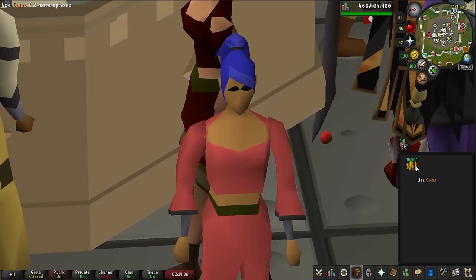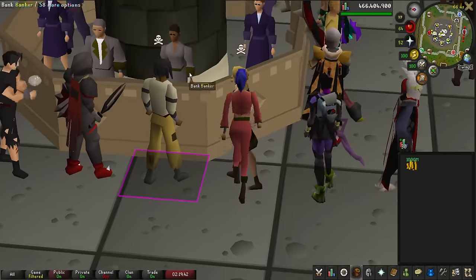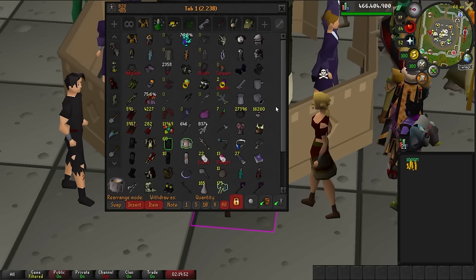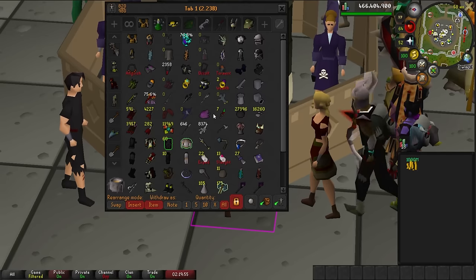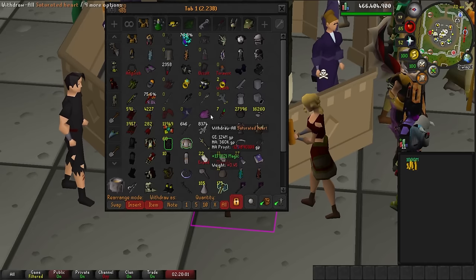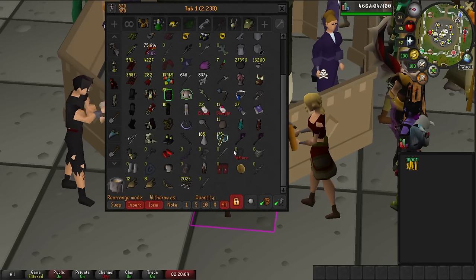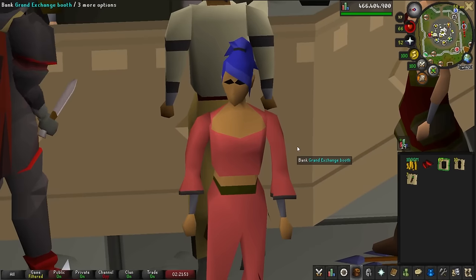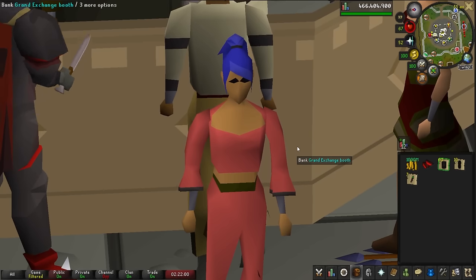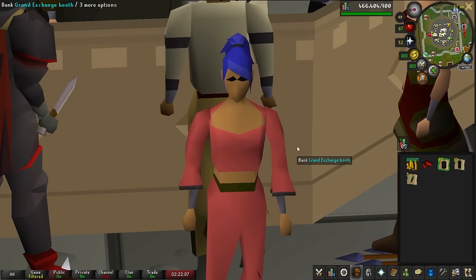Everything just sold and I have 1 billion GP! The only thing I kept was my range setup. I still don't think I have enough money for the Inferno though. The Saturated Heart is my friend's — he's letting me borrow it while he maxes his account. I'm going to go through the bank to see if I can afford the Inferno setup. After looking, there's nothing that's going to bring me to where I can afford all the Inferno gear. So the Inferno will have to wait for one more episode.